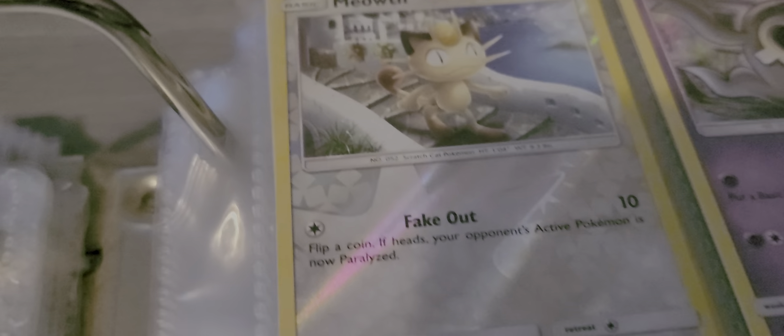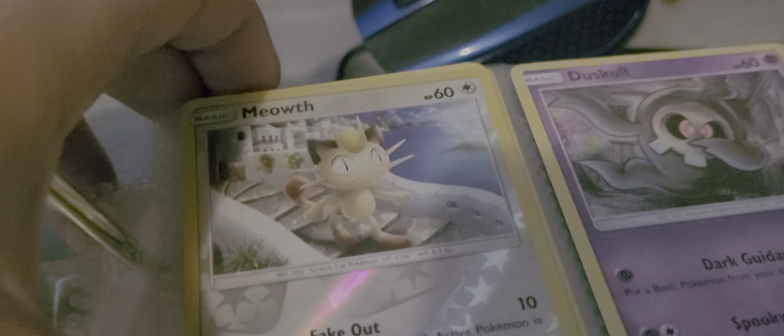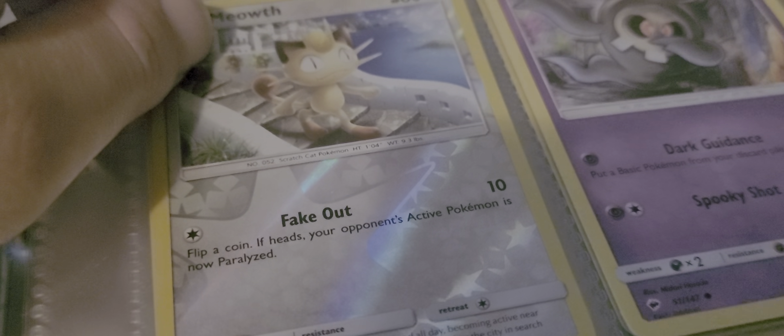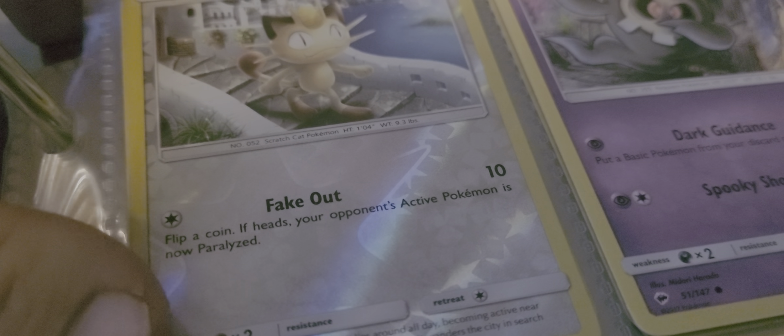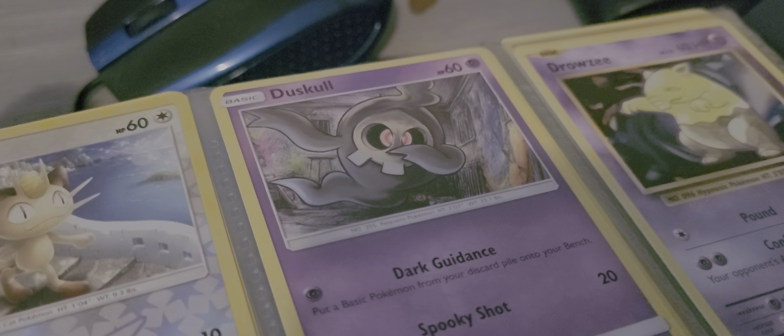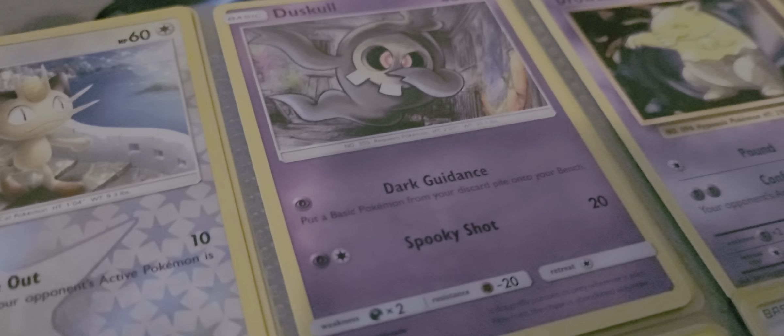Over here we have a holographic Meowth with Fakeout, and 10 as its attack, with an effect. And here we have Duskull — 60 HP, Dark Guidance, and Spooky Shot for 20.